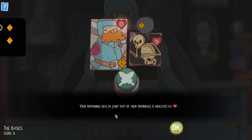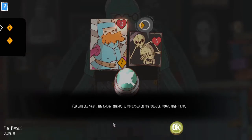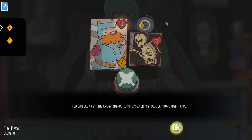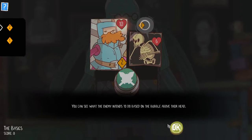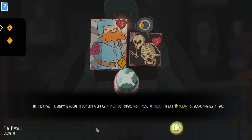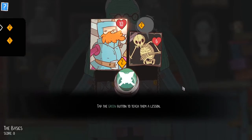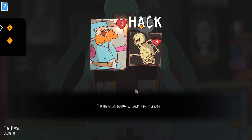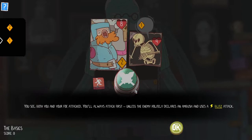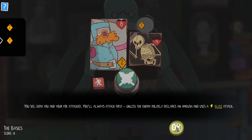Your remaining health and your opponent's is indicated by hearts. Your attack is indicated by that icon, and you can see what the enemy intends to do based on the bubble above their head — sort of Slay the Spire style. Some enemies perform a simple attack, while others might also block and put poison or glare at you. You'll always attack first unless the enemy declares an ambush and uses a blitz action.